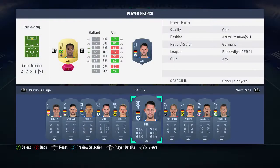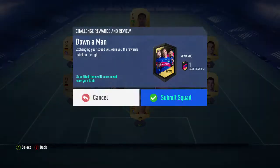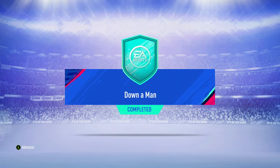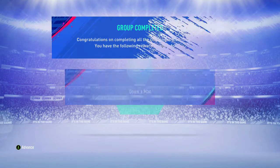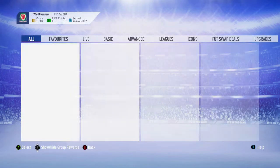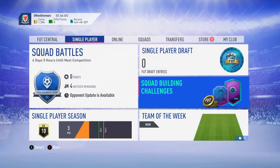If you need chemistry, you can do the position changes. But yeah, that is a really cheap method and you get a 50k pack, which I think makes this a good SBC to do. So yeah, that's completed — let's grab the rare player pack.